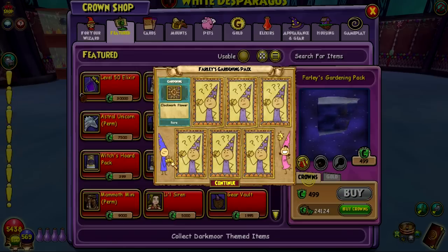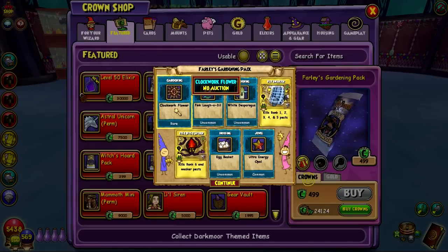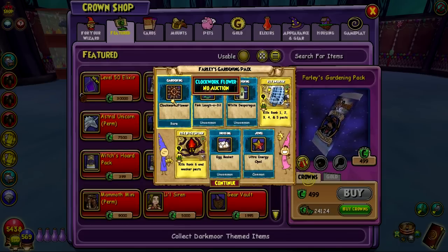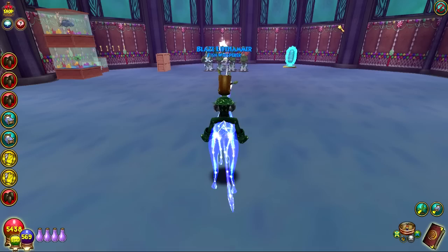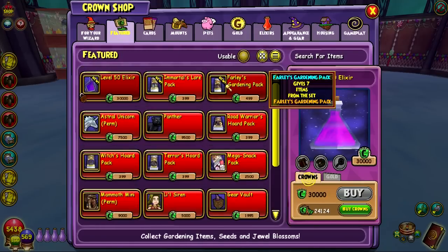Clockwork flower? This is already out. Ultra Energy Jewel — that's pretty good. I thought this was the new one, but this is just a Clockwork Flower — that's not new. Well, I'm not gonna spend all my crowns on this, but we'll open up a few more to hopefully get lucky and get the plants.